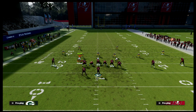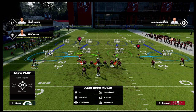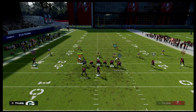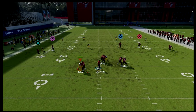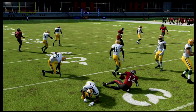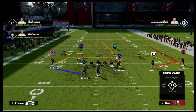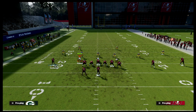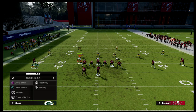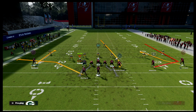Now I'm going to shade down out of cover four drop. This means the hook curls are keyed on underneath coverage and we have hard flats. You'll notice this is significantly more effective — it's even better against a shaded down coverage look. This really comes down to the alignment of this hitch. The hitch being outside the numbers is really important — that's a general principle with U-Trips: put your three wide receivers to the outside of the formation.